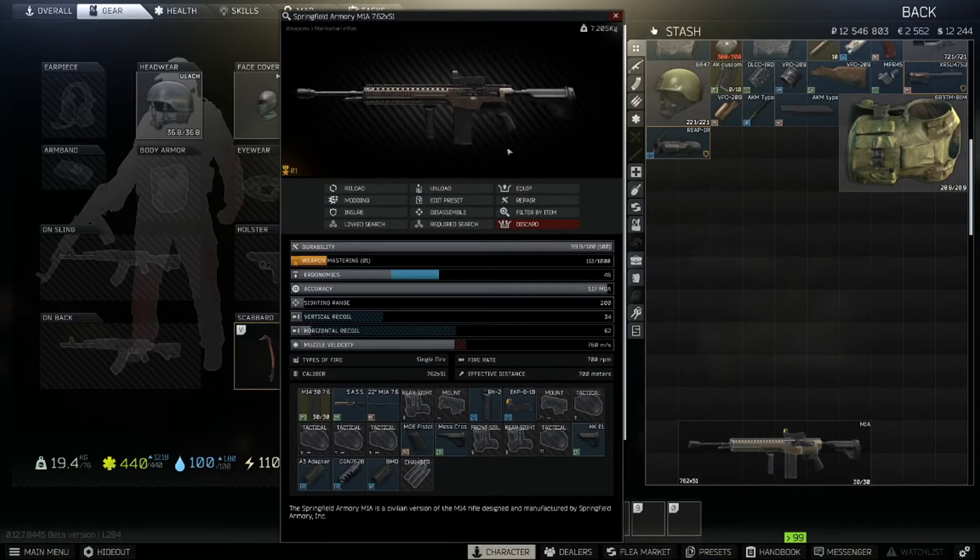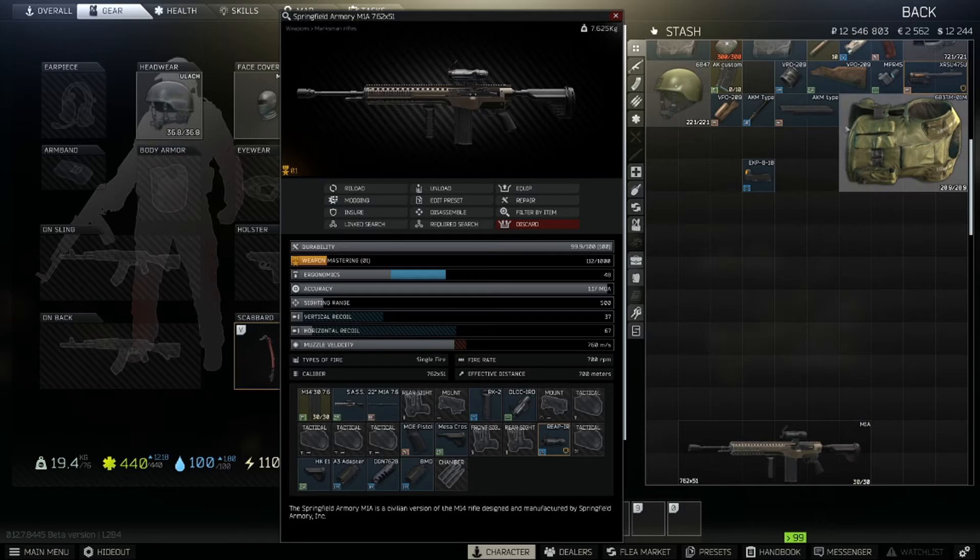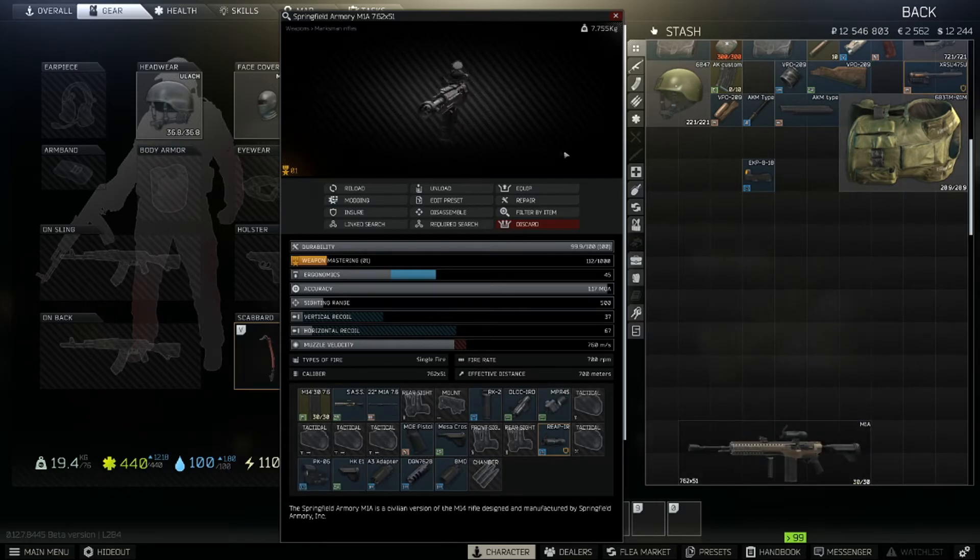Here's the best-in-slot loadout, but you can change it up. This is how I like to personally change it: slap a Reaper on there — obviously it's going to increase the price — but with a Reaper and a Canted PK-06, and then a Hollow Sun that gives you a really nice infrared laser, it's just going to tear it up.